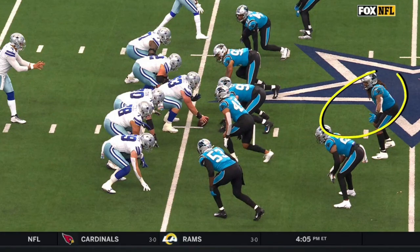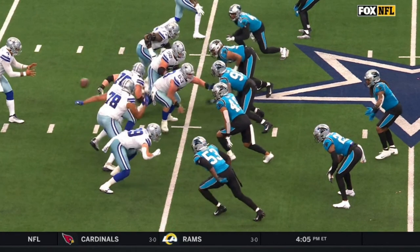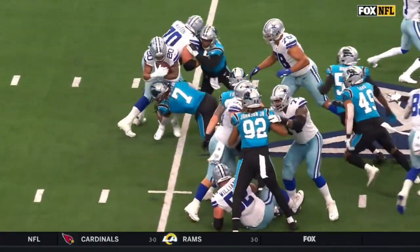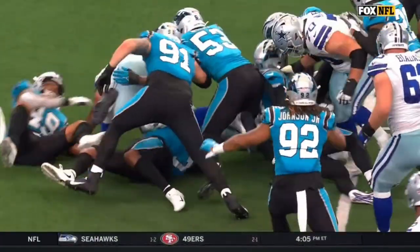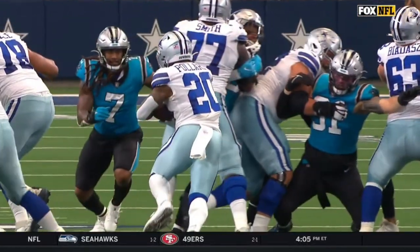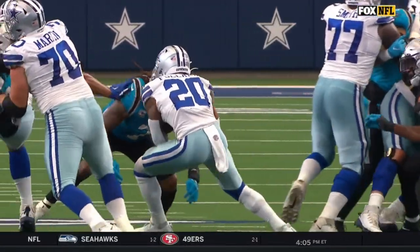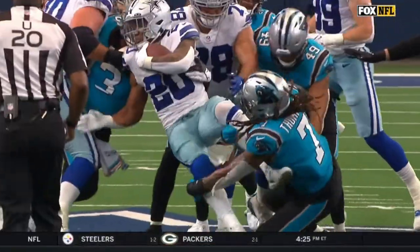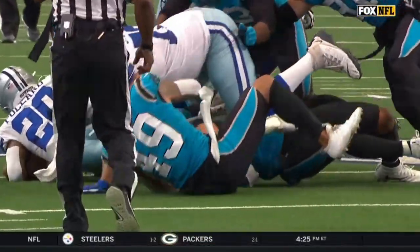Shaq Thompson is playing at an elite level of linebacker. Watch him run through — he sees the line pull and he just hits the trigger, fills the gap. That lineman's got to pull a little tighter off the double team. You see Steele go too wide, but wow. That's filling a hole. That's a great play by Shaq.